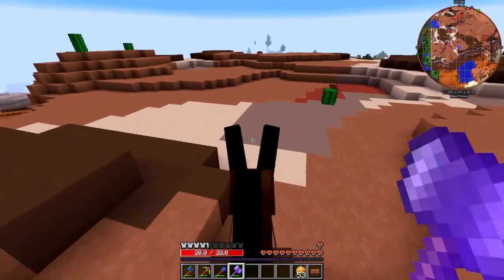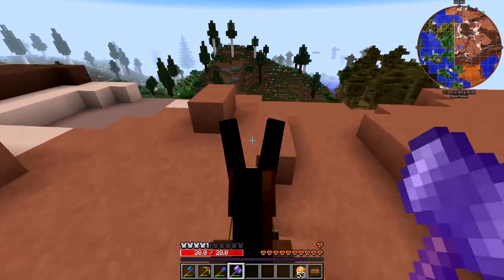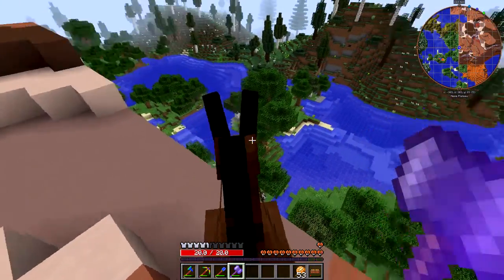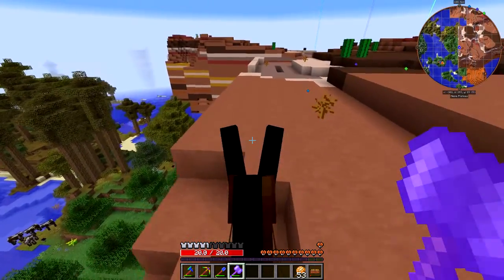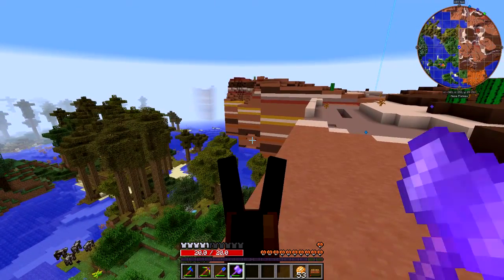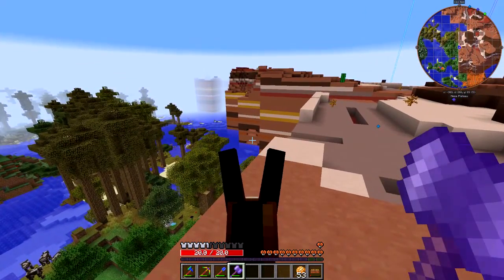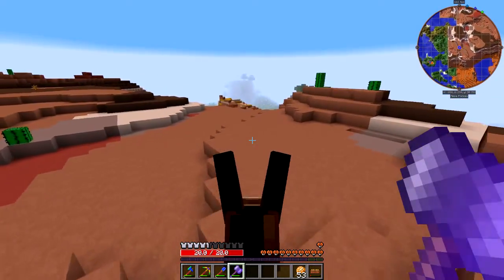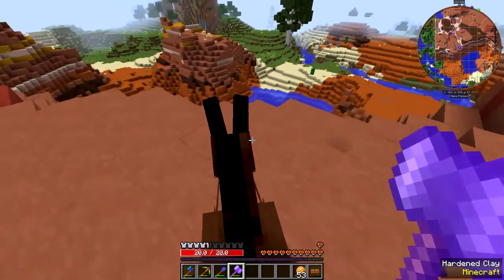This up here is regular hardened clay, so that's the kind you can dye yourself. That just happens sometimes with Biomes o' Plenty - the terrain generator changed. I can't zoom in because I don't have Optifine at the moment. Yeah, that's something I should have mentioned - I had to remove Optifine temporarily, and that means no more shaders for now as well.